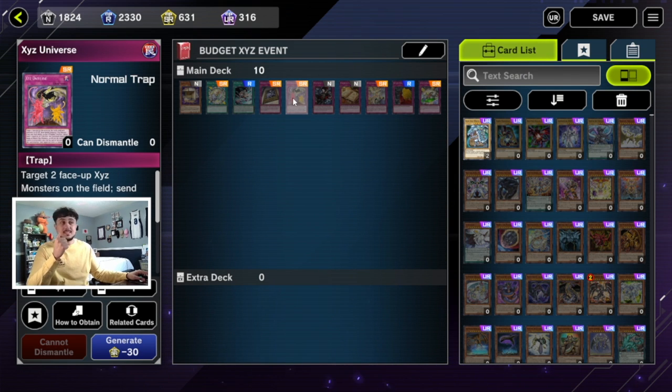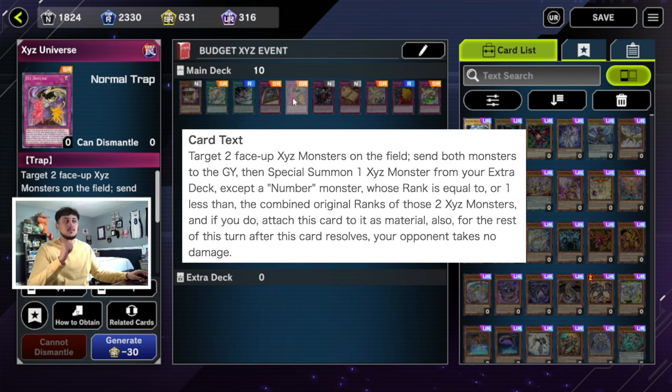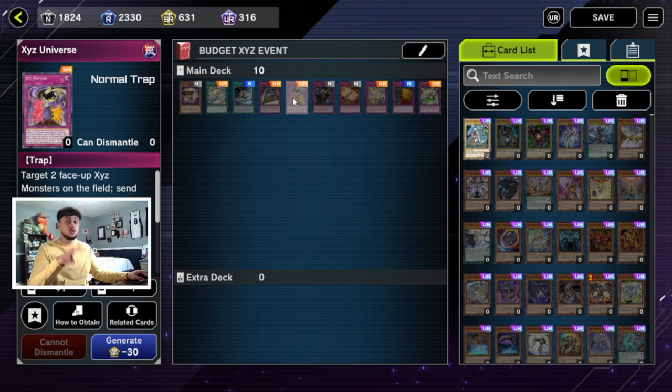The next card is also a super rare — Xyz Universe. You target two face-up Xyz monsters on the field, send both to the graveyard, then special summon an Xyz monster from your extra deck (except a number monster) and attach Xyz Universe to it as a material. The summoned monster must be a rank equal to or lower than the combined ranks sent. The downside is your opponent needs two Xyz monsters on the field, though technically you can send your own. Overall, Xyz Universe is a really strong generic card against any Xyz-based deck.